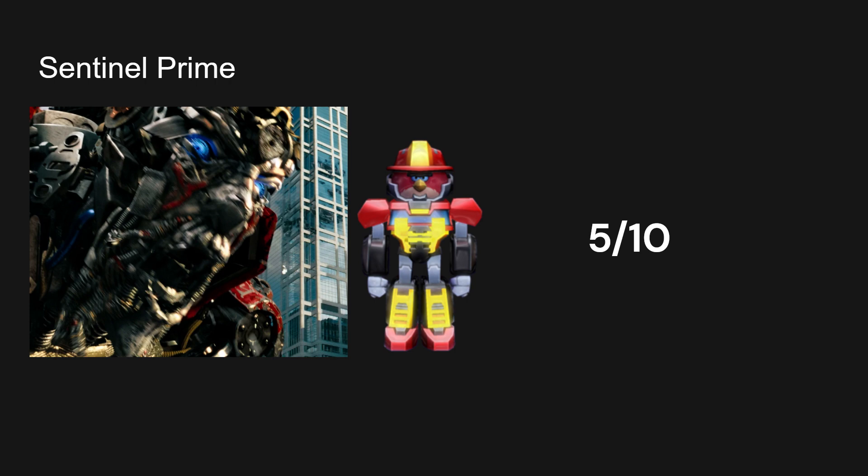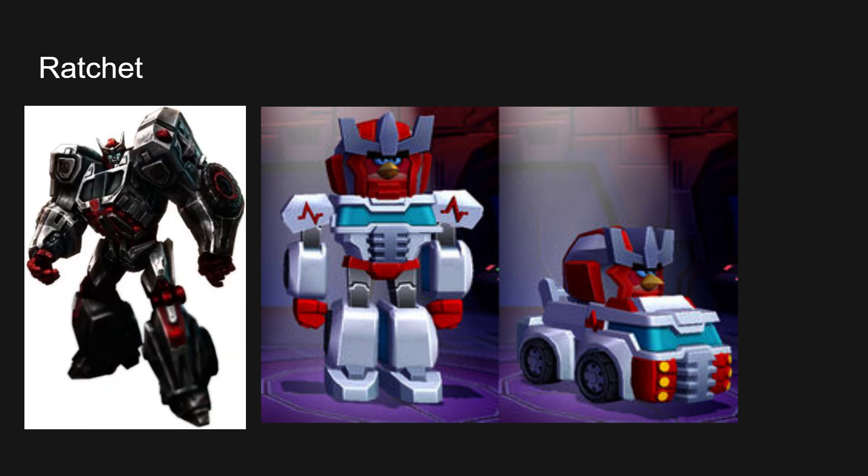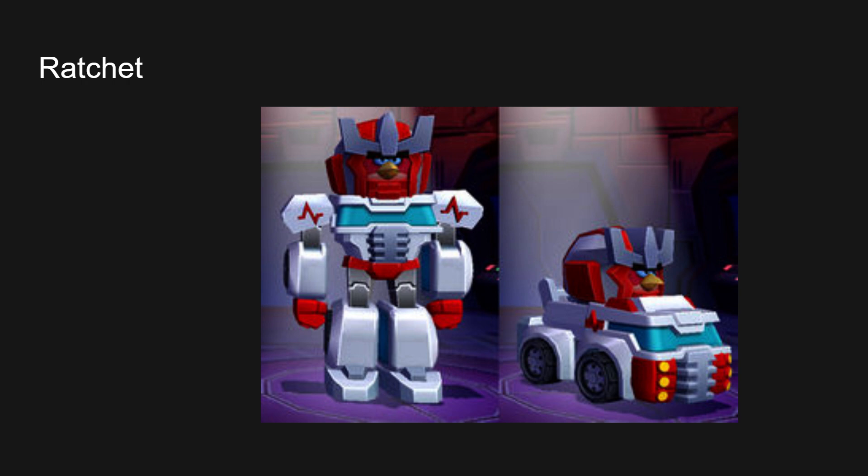Next up we have Ratchet, who looks decently normal. I love Ratchet. At least he's still grumpy as always. He has the Cyberverse Soundwave shoulders. I think they took part of this design from War and Fall for Cybertron with how his head looked, where it was kind of differently colored. It would be funny if the next slide is the same thing but recolored and just titled Prowl.